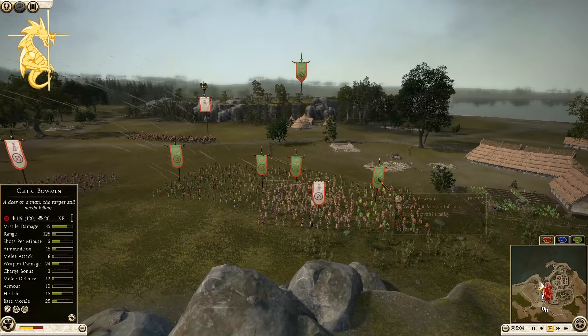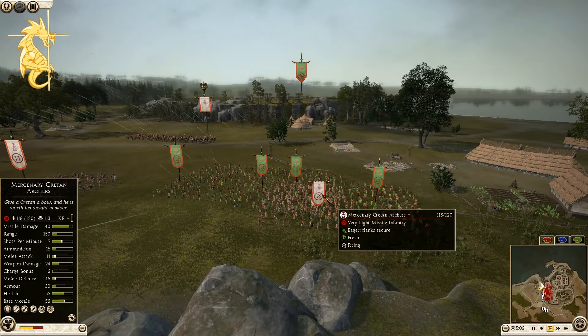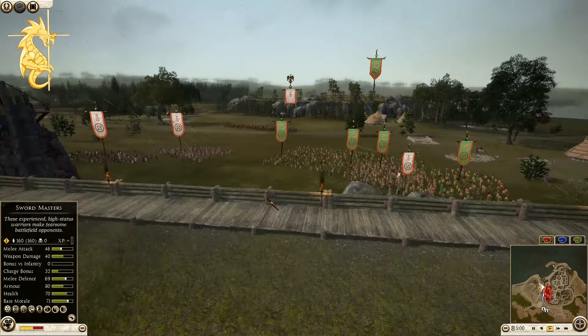This one's at 24 kills. So a couple of them still have plenty of ammo — cretans with 113.